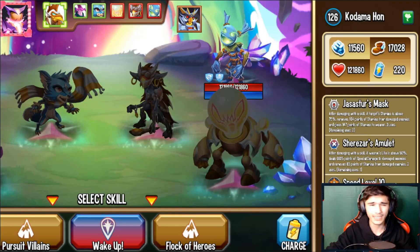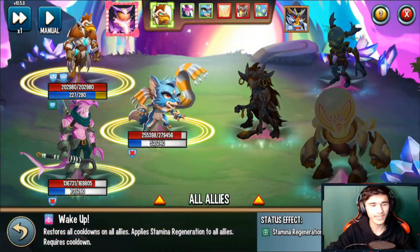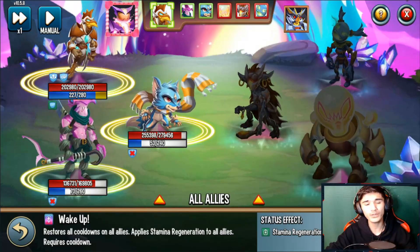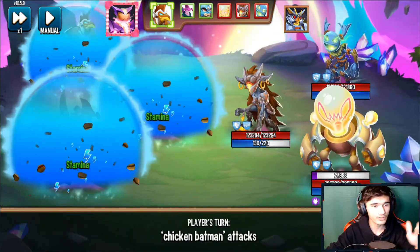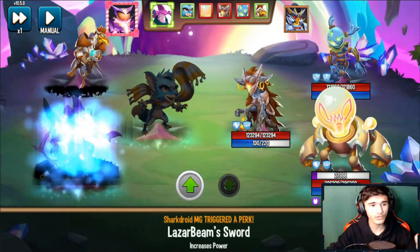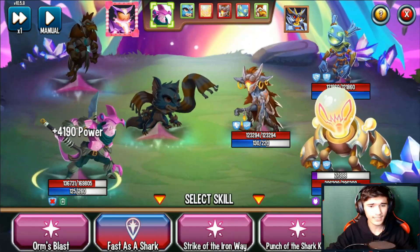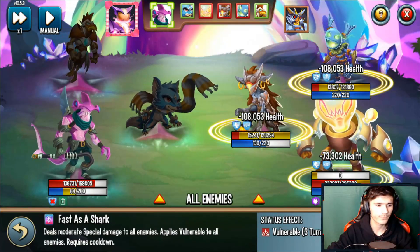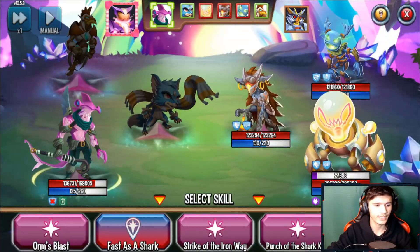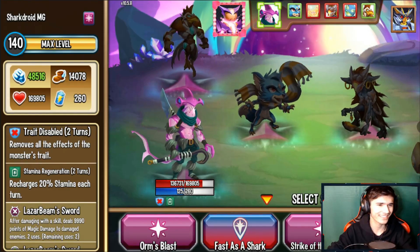Don't worry - even if Kodama ends up hitting me with amulet and mask that removed my stamina, no worries, because when you use Wake Up it restores all cooldowns and also applies stamina regen. Look at the turn order on top - the next two turns it's both of my attackers. You can do whatever you want with them, and look, all my attacks are back up because I restored all cooldowns and also stamina regen.